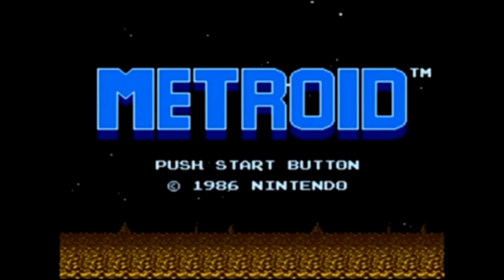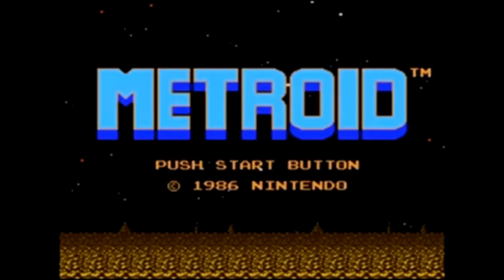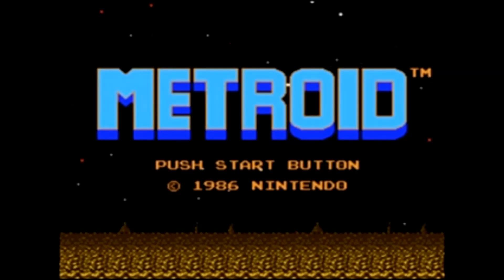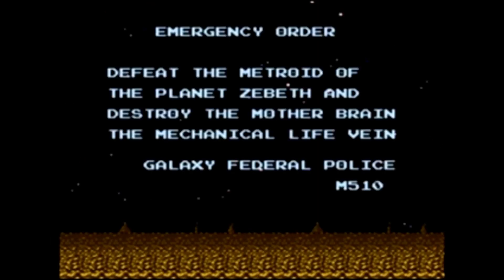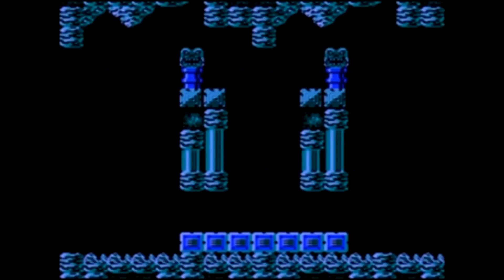Metroid, what a great game. In a second, I will tell you the story of Metroid, but first I have to introduce our character, Samus. And this here is Samus. The story is that Samus attempts to retrieve the parasitic Metroid organisms that were stolen by space pirates, who plan to replicate the Metroids by exposing them to beta rays, and then using them as biological weapons to destroy Samus and all who oppose them.